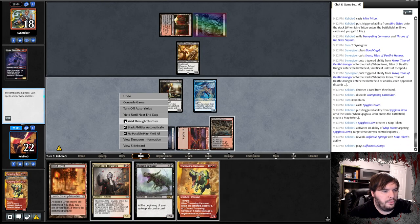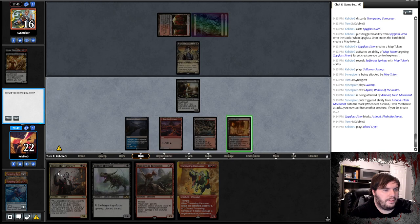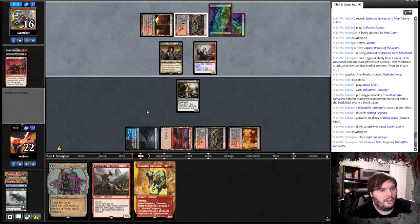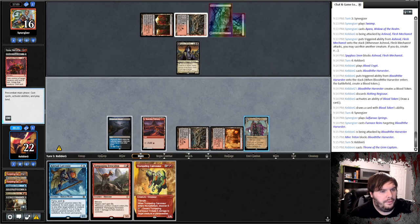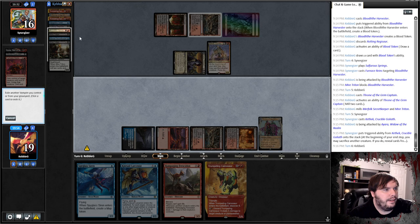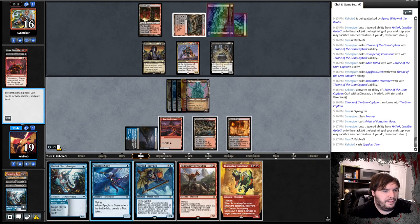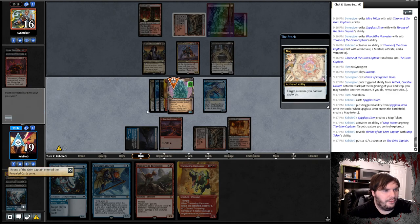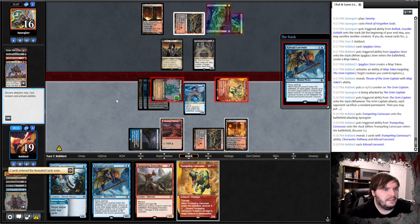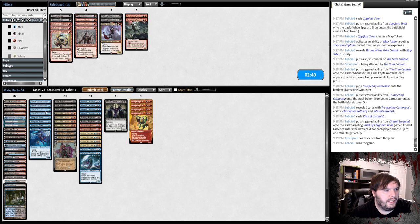Play Mire Triton — I just need to find the Throne. I got rid of a Throne, that's not good. Blood Crypt, Croxa, get rid of the Carnosaur. Drew a land, play the Siren. Draw, Explore for a land, play the Spring, say go. We'll attack. Yaria attacks, we offer the trade. Blood Crypt tap, Harvester, get rid of the Regisar, pass the turn. Harvester attacks, trade. Larcenist, play the Throne, mill, say go. Calitos hits me for three — take it. Get rid of a Trumpeting Triton. Siren, Harvester, say go. We assembled the Grim Captain!